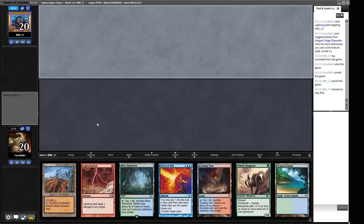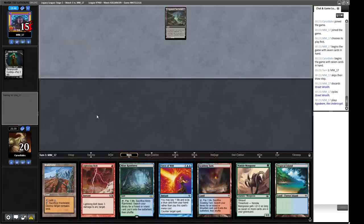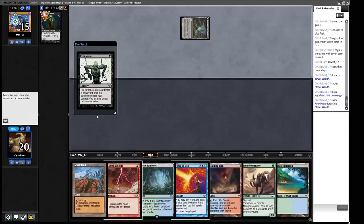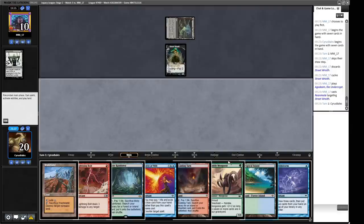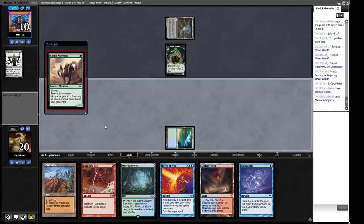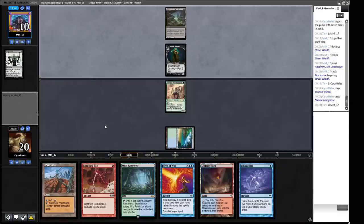We have a Threat and an Answer. The Wasteland is unlikely to do much but it's possible. Our opponent being on the play is bad news because they get first crack at our hand. A Street Wraith cycles into Agadeem the Undercrypt. A Reanimate on the Street Wraith — that's not too threatening. We could Wasteland them off it if we wanted, but I think we want to play our Mongoose and start with a threat. We now have Force of Will with a blue card backup. We can't kill the Street Wraith with our Bolt, which is unfortunate. Our opponent's deck is full of basic Swamps so Wasteland won't be very good here.